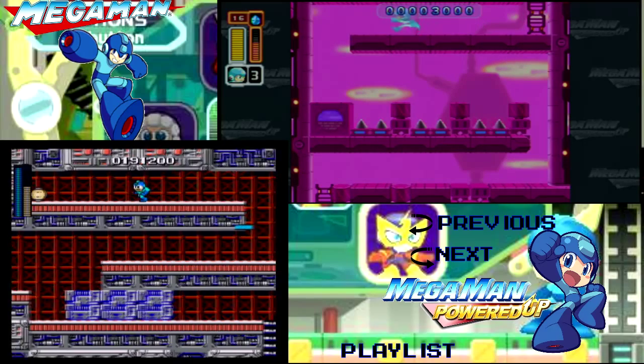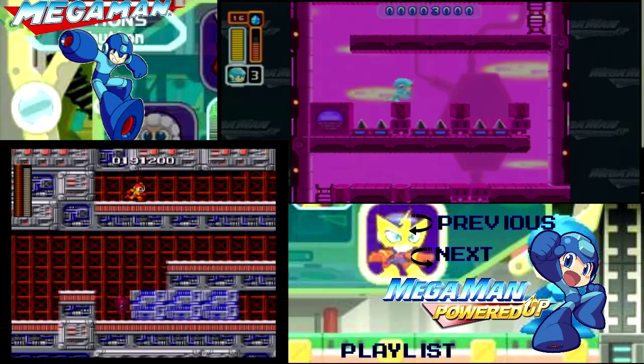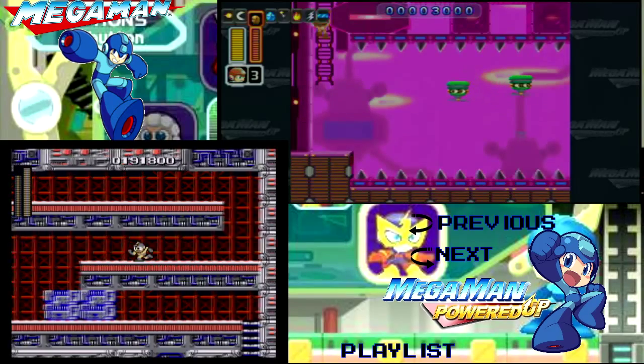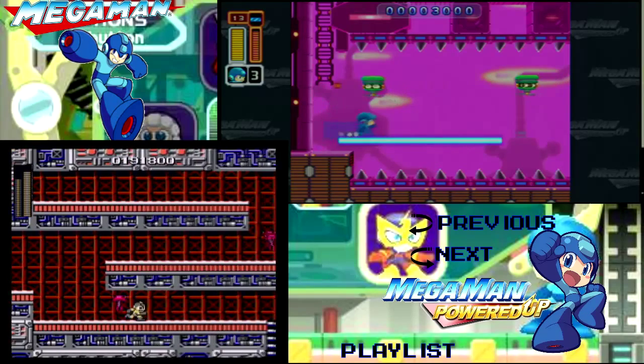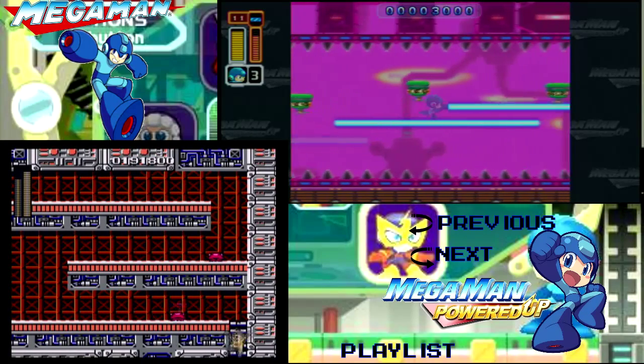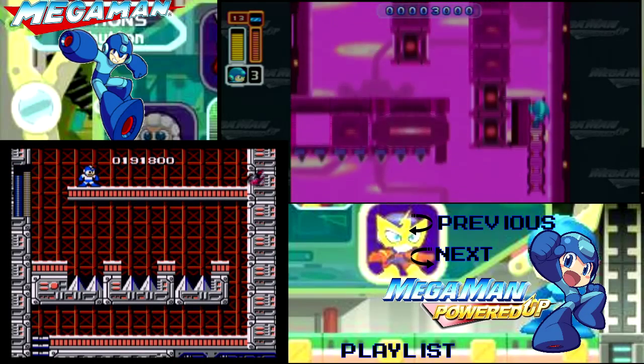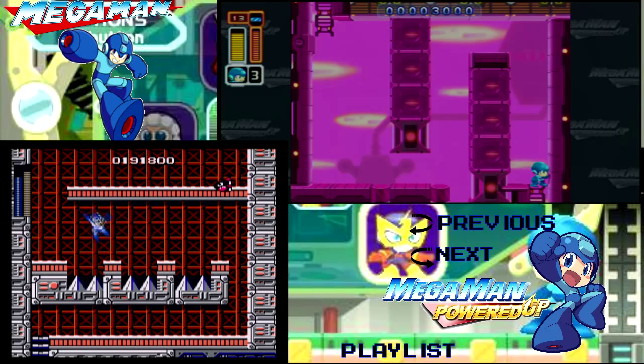Right here in Powered Up, you see I'm expecting something and it never showed up — that's a big difference there. We'll see it in Classic in just a moment. In Powered Up, we've got another one of these annoying segments; it's best to use the magnet beam for it. In Classic, one of those bullets is flying by — I like to freeze them on the top part and then jump across, otherwise it can be quite difficult.